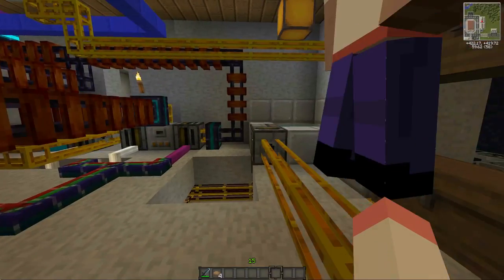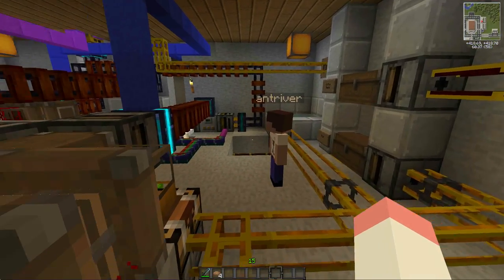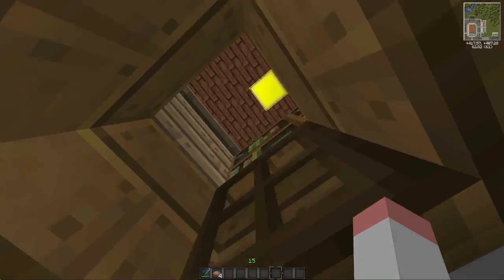Apart from the beans and the mugs, there's a machine on the other side of this room that's making mugs. There's also a cow out the back where we get the milk from. Let's go have a look at the back.